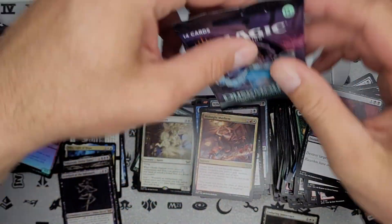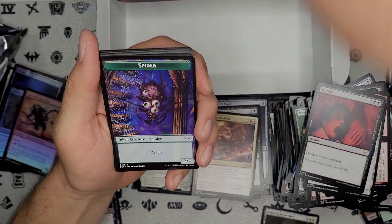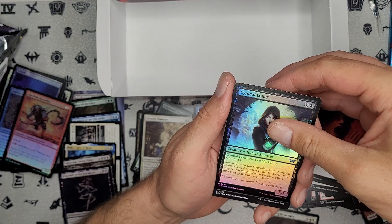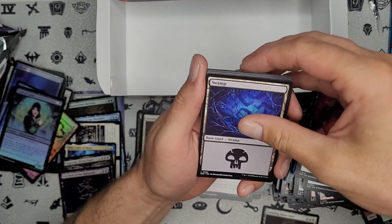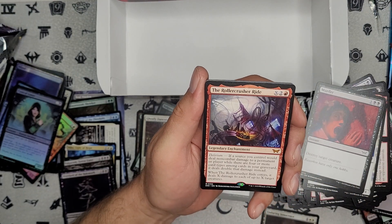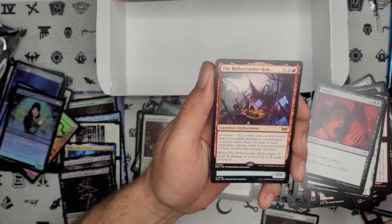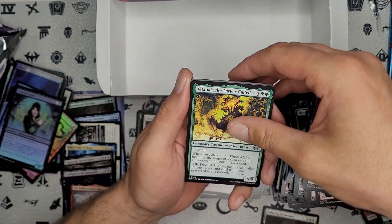Last one — then we'll get on to the giveaway for this particular month. Our foil — I like that art, I like all the art. And our land. We got a Mythic — nice. And we got — what is that? A rollercoaster ride from hell. So that is our last mythic. Our last pack out of the box — no complaints there.